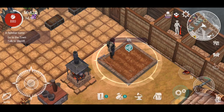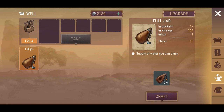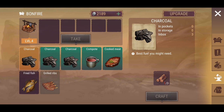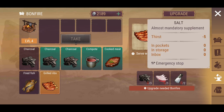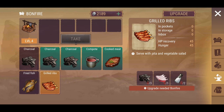May as well upgrade this while I'm at it — that's gonna take a couple of hours. The bonfire can also be upgraded. And yes, we do have different resources now — there's ribs, there's salt in the game. Let's quickly go into the crafting menu.